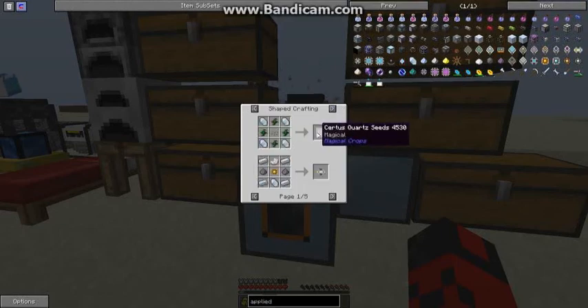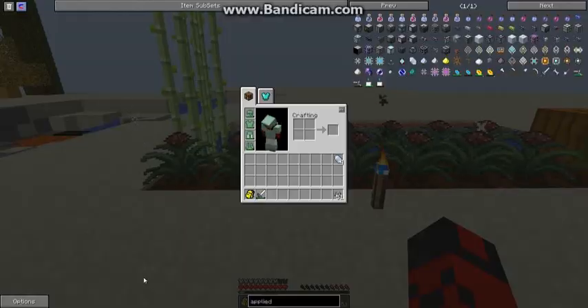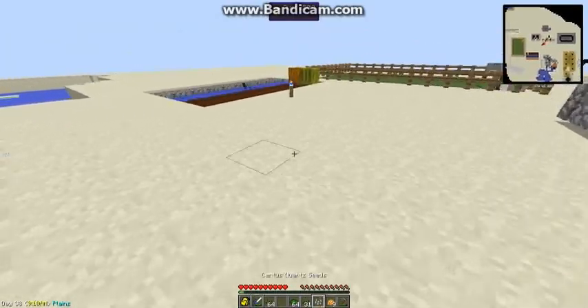I'm gonna make certus quartz seeds, so I need strong essence once again. I'm going to farm this up and I shall be back. I think I have enough here — I already have some, so this should be enough. I need the certus quartz and the seed — there we go. Certus quartz seed. Time to craft that ME system.